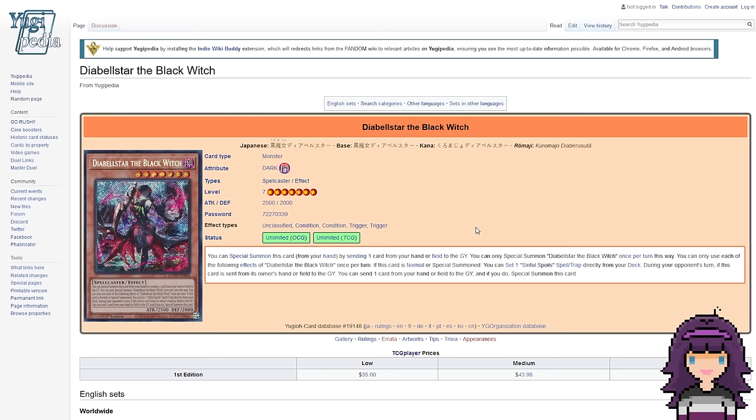Not only is this card very easily summonable — sending cards from hand or field to the graveyard is a very easy cost to fulfill — but there are a lot of decks that want their cards to go from the hand or field to the graveyard, so in a lot of situations that can even be an upside. When this card is Normal or Special Summoned, being able to set a Sinful Spoils Spell or Trap card is super good. For a card to gain that kind of advantage, Sinful Spoils cards don't even have to be that great for this to be worth it.